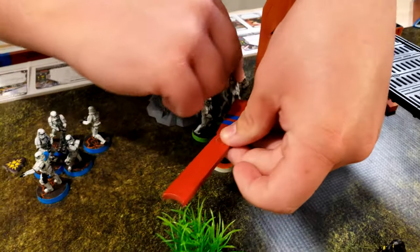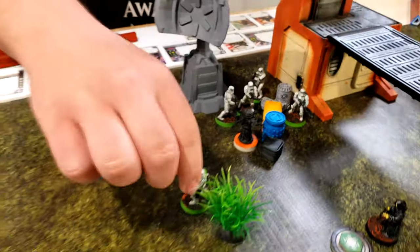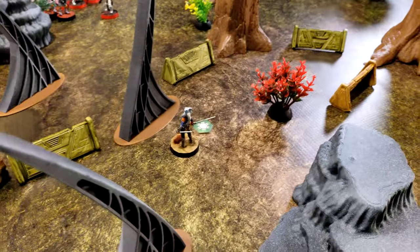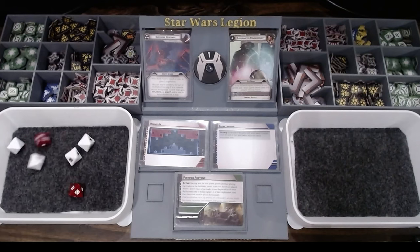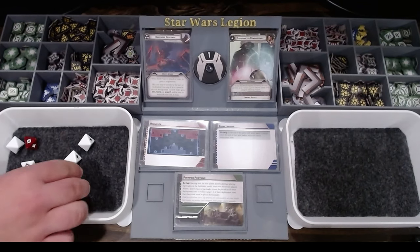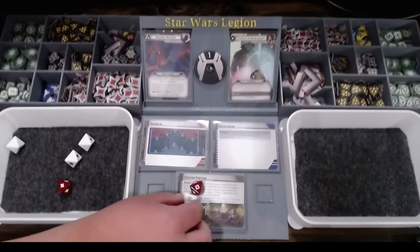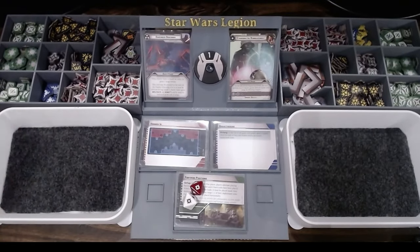These guys are going to take a move up to this little grassy area and then they're going to shoot Ahsoka. No aim. So this would surge but it's just two crits. Two crits, but this goes for cover so you can't spend your dodge. Well you can still spend it for the deflect, you just don't get the extra dodge.